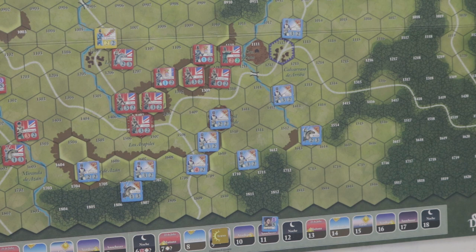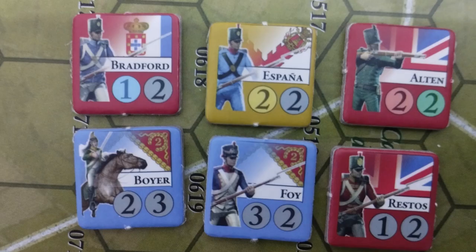Las fichas son muy sencillas. Viene un dibujo mostrando el tipo de unidad a la izquierda — por ejemplo, infantería napoleónica. En el fondo de la ficha en la parte superior viene el color del bando: en este caso rojo, azul, amarillo dependiendo del bando. Puede haber muchos bandos, aunque en este caso solo hay dos colores realmente: el rojo y el amarillo para el bando aliado, y el azul para el bando francés.